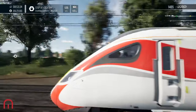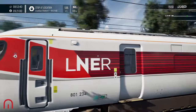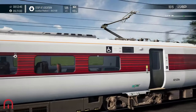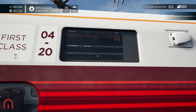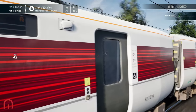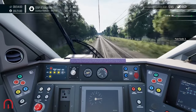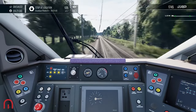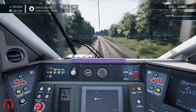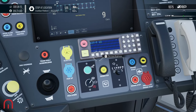Such a good train — much more comfy at home though. Here we go to London King's Cross. We've got green signals the whole way at the moment, which is good.